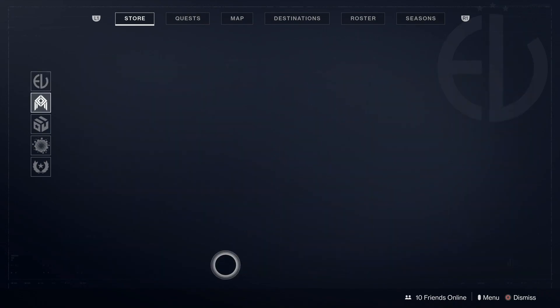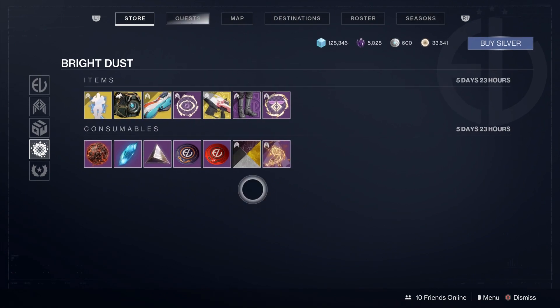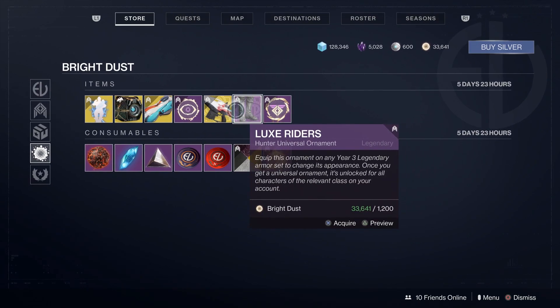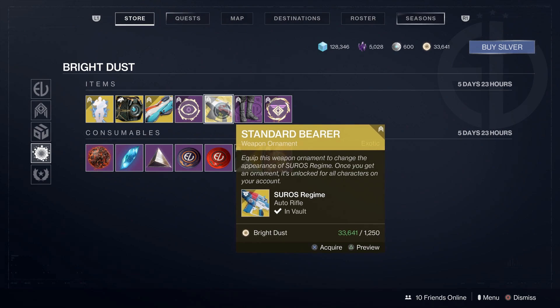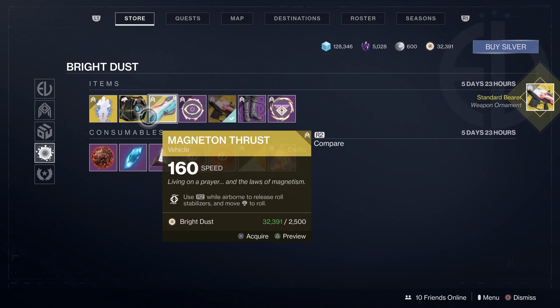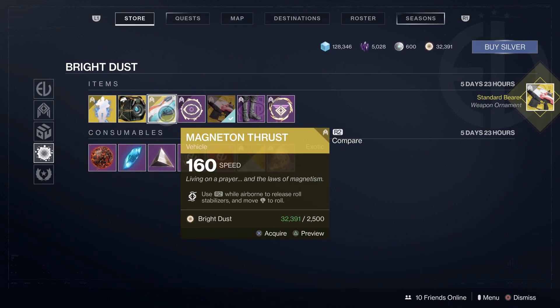If we go down to the second from the bottom tab, this is the Bright Dust tab — this entire tab you can buy things in here for Bright Dust. There are ornaments for armor, ornaments for weapons — I'm actually going to buy this one since I don't have it — and then there are ghosts, emotes, and more vehicles. I just wanted to show you how you can buy things with Bright Dust.